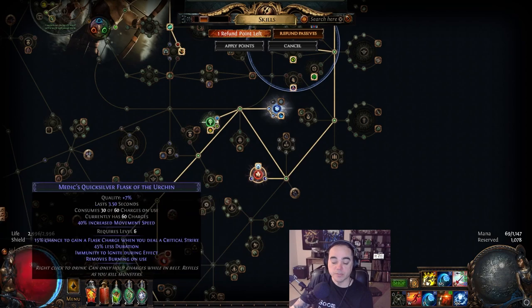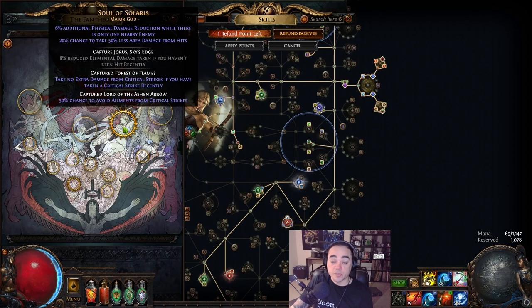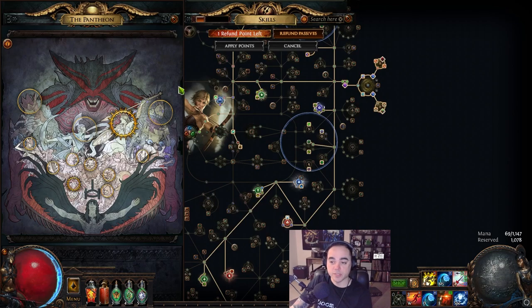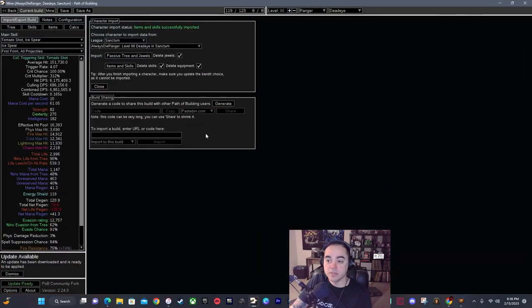That's why I have flasks used when charges reach full — I literally never have to worry about those three, I just use my life flask and quicksilver flask. For pantheons, I use Soul of Solaris for physical damage reduction while there's only one nearby enemy (helps with bossing), 20% less area damage, no extra damage from critical strikes if you've taken a critical strike recently, and 50% chance to avoid ailments from critical strikes — which really matters when you don't have armor. Soul of Tukahama while stationary gives 3% physical damage reduction per second up to 9%, plus regenerate 2% life while stationary, which helps since you spend decent time standing still firing Tornado Shot.